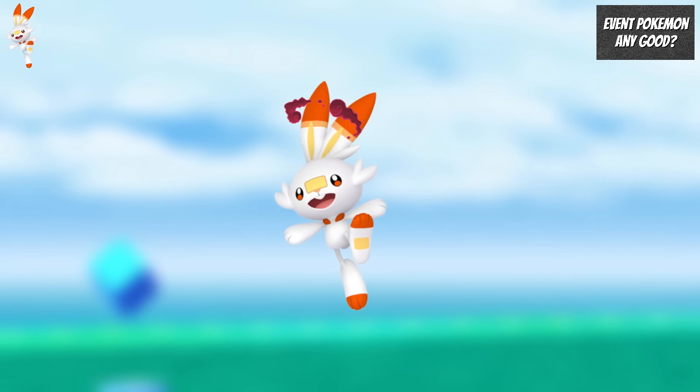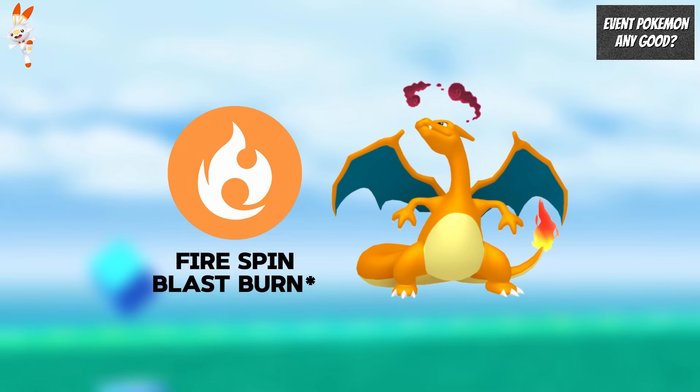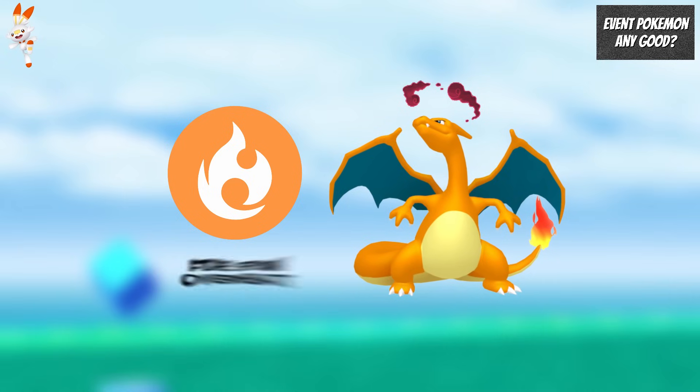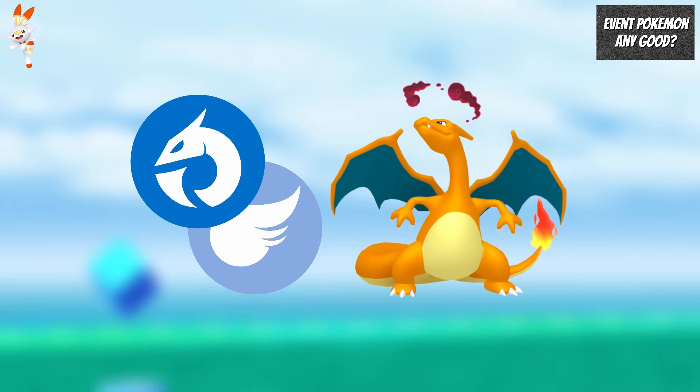Max Cinderace with Fire Spin and Flamethrower isn't quite as good as Max Charizard with Fire Spin and Blast Burn, but it is better than Max Charizard with Fire Spin and Overheat, so it is worth picking up. However, unlike Max Cinderace, Max Charizard also has access to Flying and Dragon type fast moves, so it can use Flying and Dragon type Max moves.